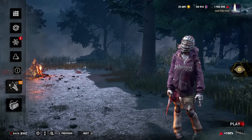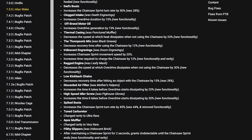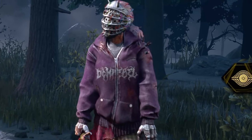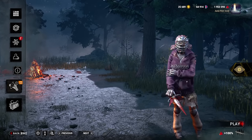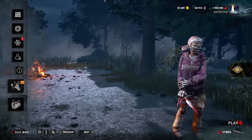A little over a week ago, Behavior introduced us to Alan Wake alongside some rather nice quality of life changes. One of those things being the rework to the Artist's teachable perk, Grim Embrace. Due to the perk not really rewarding individual hooking, they decided to create what is currently being coined as the most autopilot killer build to exist. And it goes a little something like this.